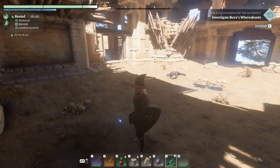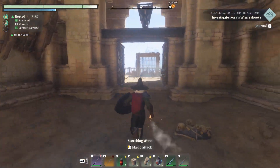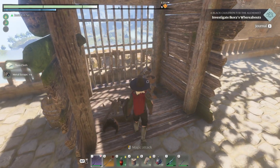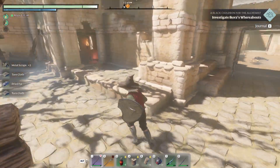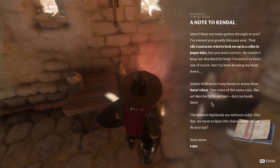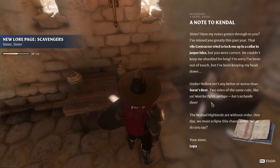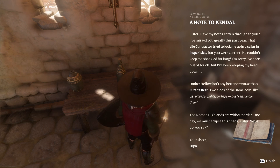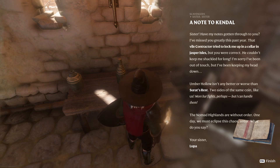We could explore more of this place. There's glowy stuff. A note to Kendall — sister. 'Have my notes gotten through to you? I've missed you greatly this past year. That vile contractor tried to lock me up in a cellar in Jasper Isles, but you were correct — he couldn't keep me shackled for long. I'm sorry I've been out of touch, but I've been keeping my head down. Umber Hollow isn't any better or worse than Surat's Rest — two sides of the same coin, like us. More bar fights perhaps, but I can handle them. The Nomad Highlands are without order. One day we must eclipse this chaos, Esther. What do you say? Your sister, Lupa.'